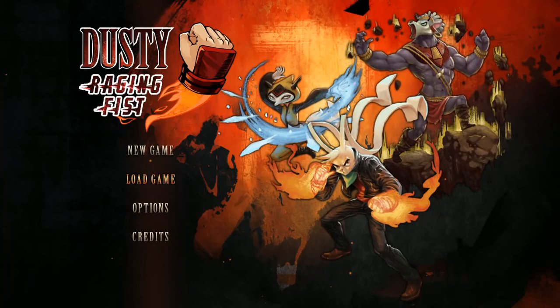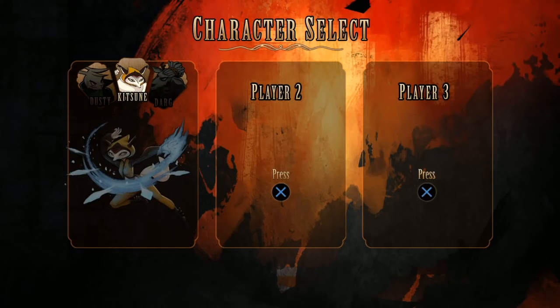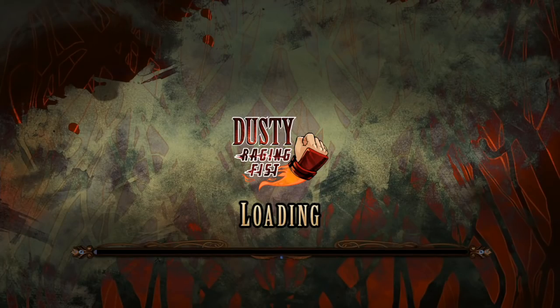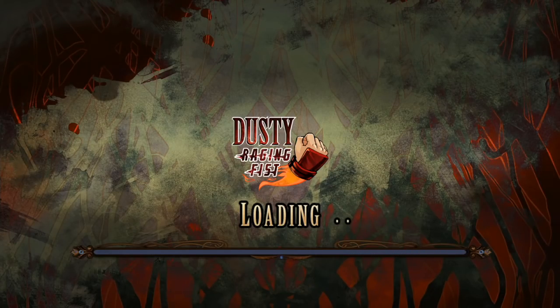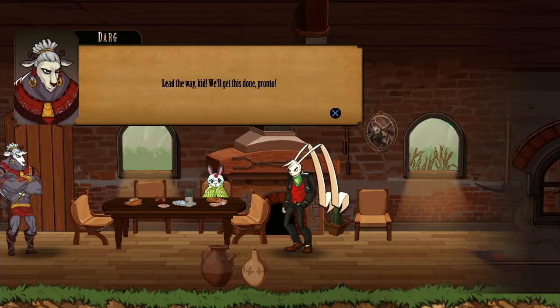I wanted to do an overview, so I'm going to go ahead and play through the first level. You'll be able to see what I mean in terms of the unresponsiveness. Like, you can have a really robust moveset, but if the character doesn't feel responsive and you don't feel like you have full control, that can definitely make the whole product not feel as fluid as it should.